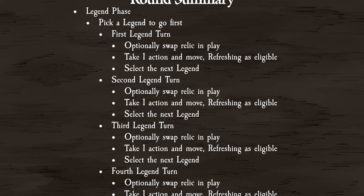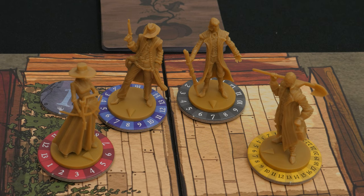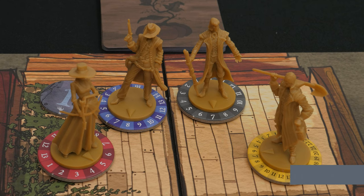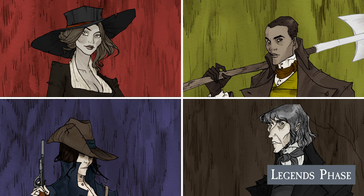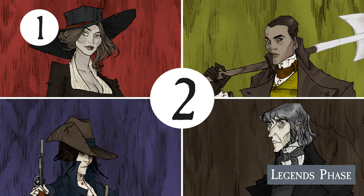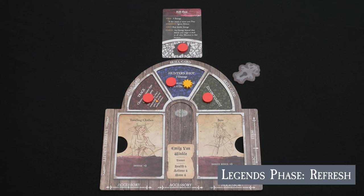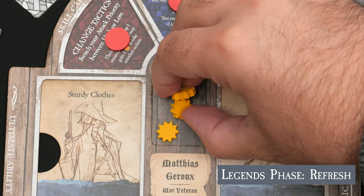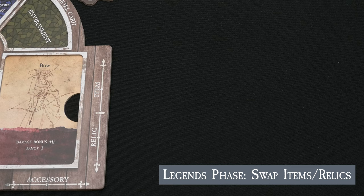The game takes place over successive rounds until the legends have either won or lost that chapter. Each round consists of a legends phase, where each legend takes a turn, and an adversary phase, where each adversary takes a turn. During the legends phase, pick a legend to go first for the round — you can switch up the turn order each round. At the beginning of their turn, they may refresh their action pool if no tokens remain in their preparation space. One legend can help another refresh by going first, letting them use one of their powerful special skills.